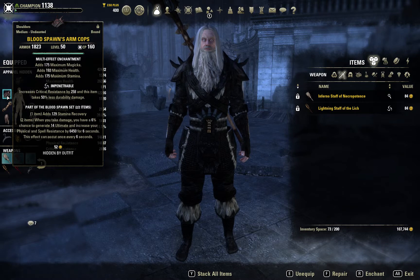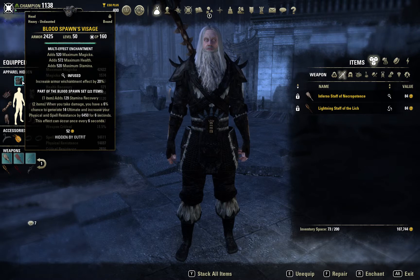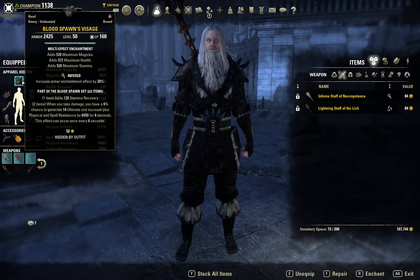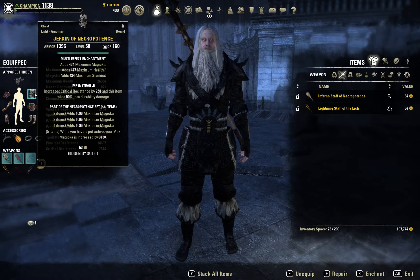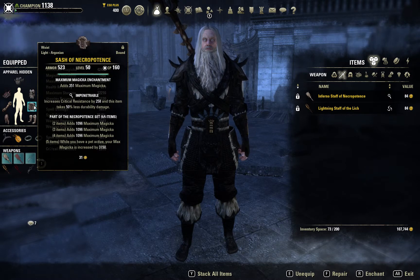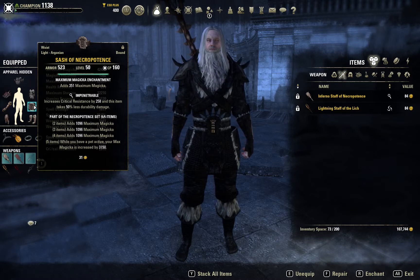Starting out, I've got a medium and a heavy Blood Spawn set. This really helps your ultimate a lot, and it gives you a lot of resistance as well. My other set is the Necropotence set, which works really well with the Sorcerer and the Twilight Matriarch. It gives you a lot of magicka to play with.